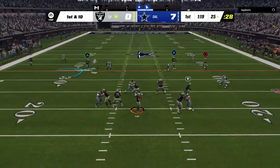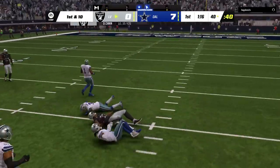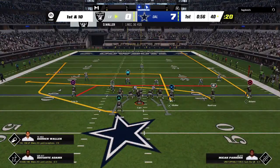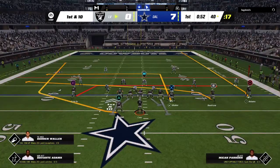On play action the Raiders throw — complete! They've got it well across midfield, all the way down to the 40 before it's over. The big play moves them across midfield to the 40, first and ten.